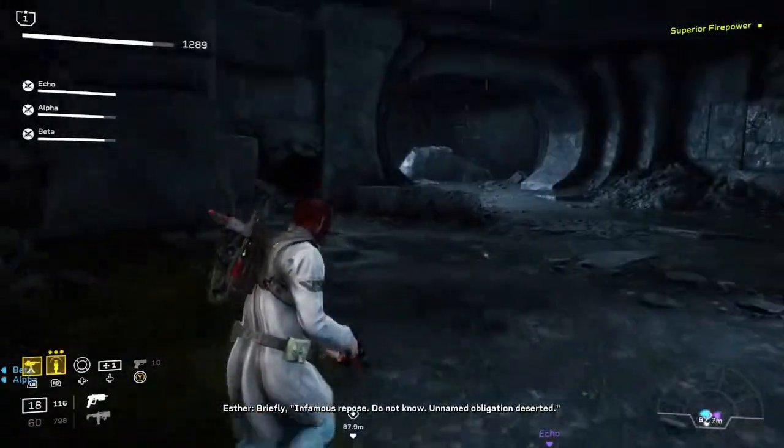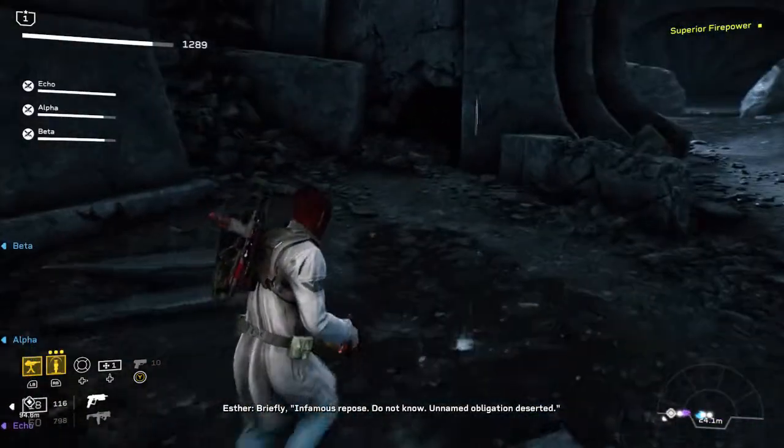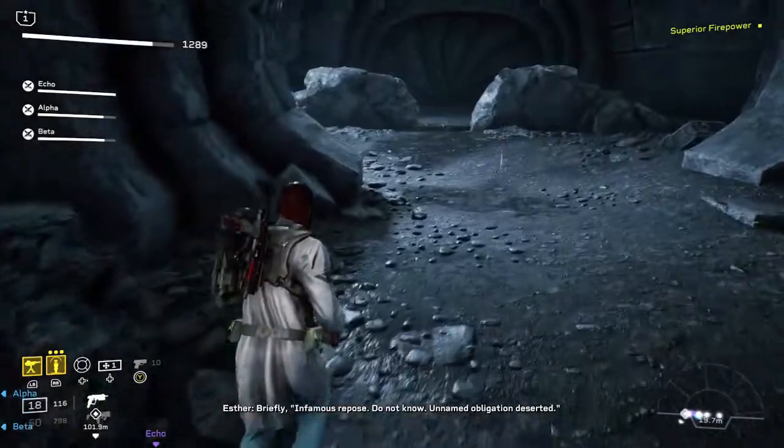The fourth collectible can be found as you go into some ruins — it's on the left hand side before you go through the door to continue.